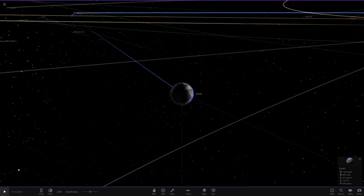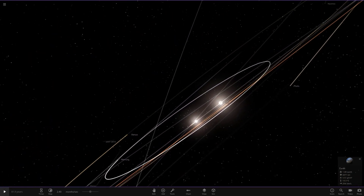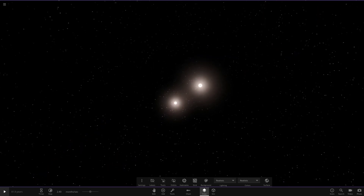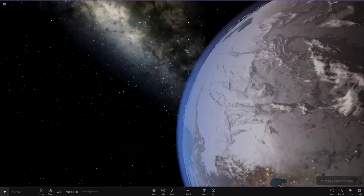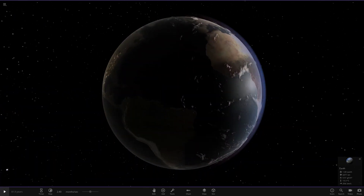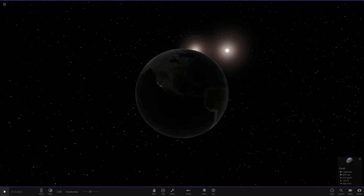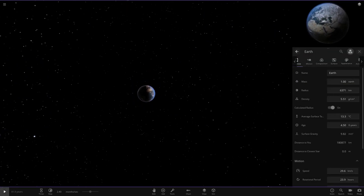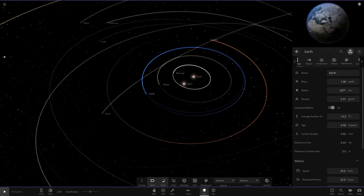If we put it too far it'll probably really mess things up, but let's try and keep it in the Mercury area — that's a bigger gap now. Let's see how that works. Obviously if we look from Earth we'd have two suns as well. If we quickly land on the surface in Africa and look up straight away, you'll see two suns. It'd be pretty cool to see, and the light on the planet is doubled since there's two suns.